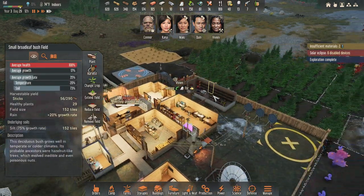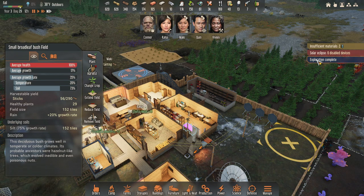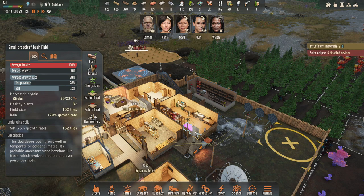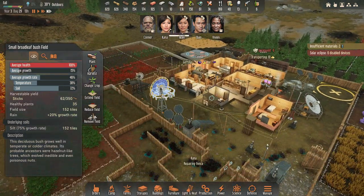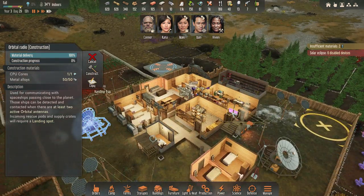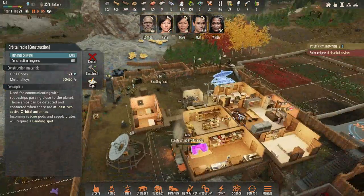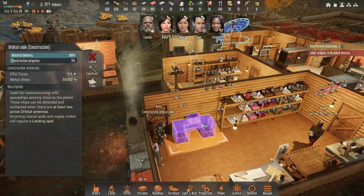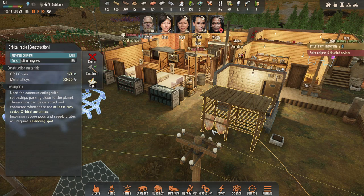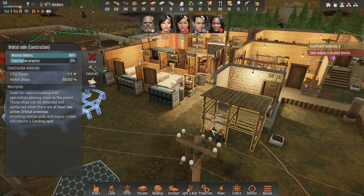Solar eclipse — 6 disabled devices. That's not super good, that's where all my power comes from. Please, solar eclipse end quickly. I'm going to turn off harvest on that right now. Exploration complete — crash out of a landing pod, looks old, too old to hope for survivors. Let's grab metal and emergency rations. We made the CPU apparently — heck yeah! So all I need is a power cell here.